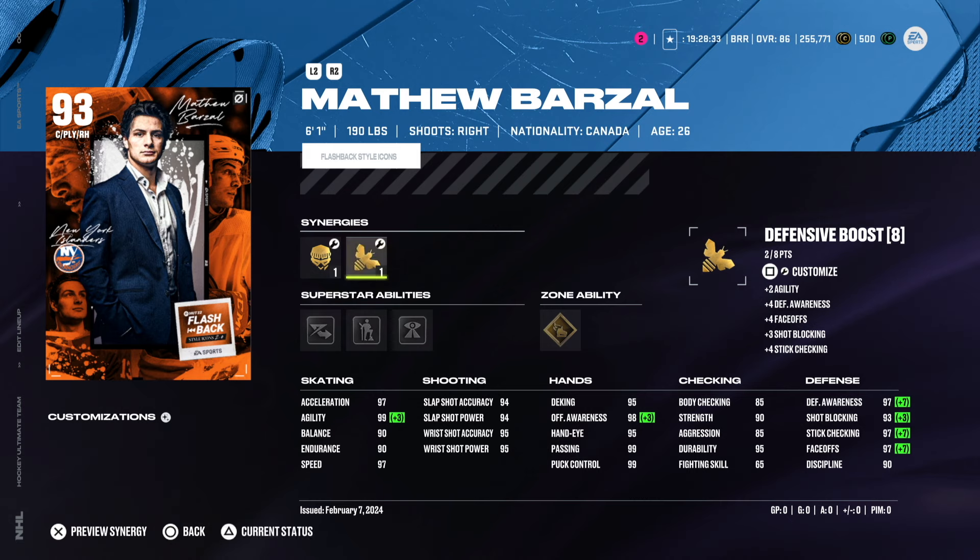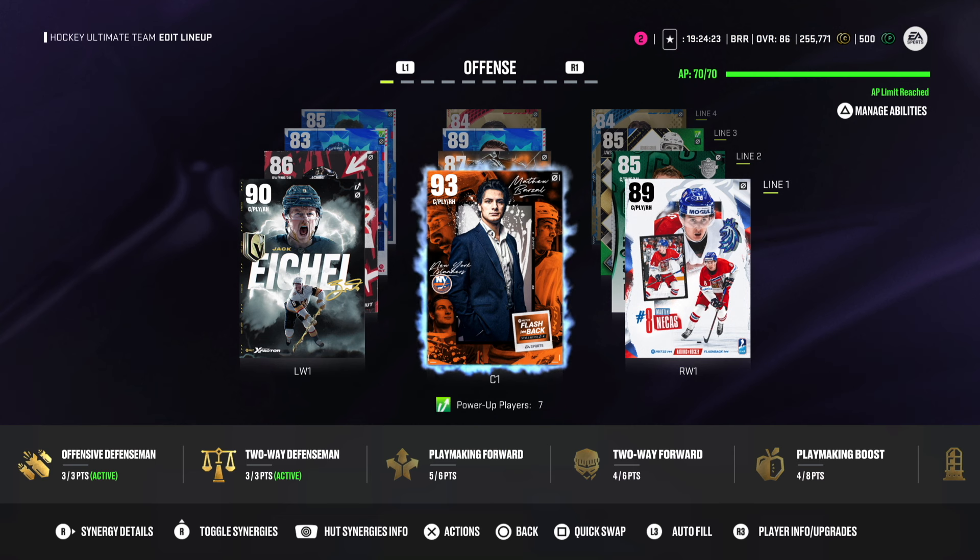The card itself is insane. I haven't really messed with the synergies yet but just looking at the stats: he's got 97 acceleration, 97 speed — you can get that to 99 — and look at that defense. We're going to put him at first line center for now.